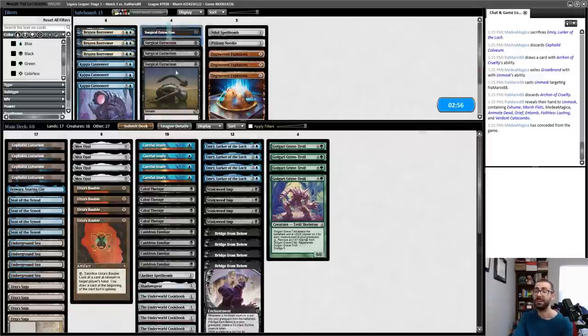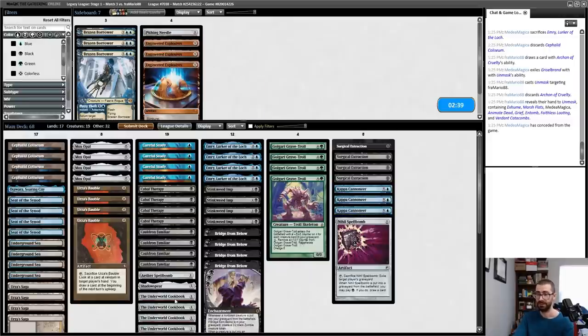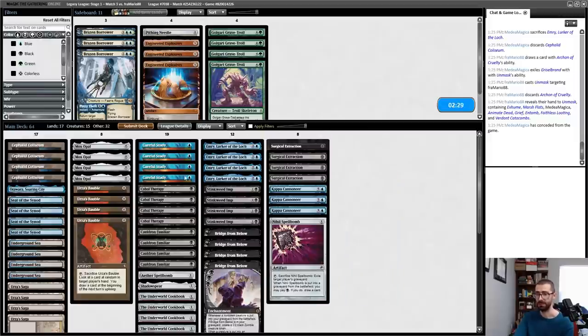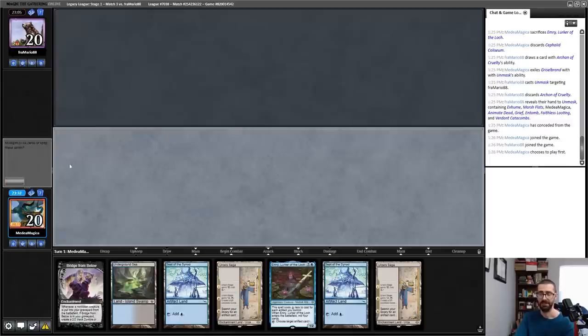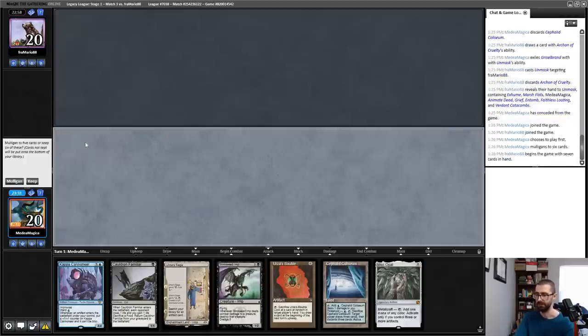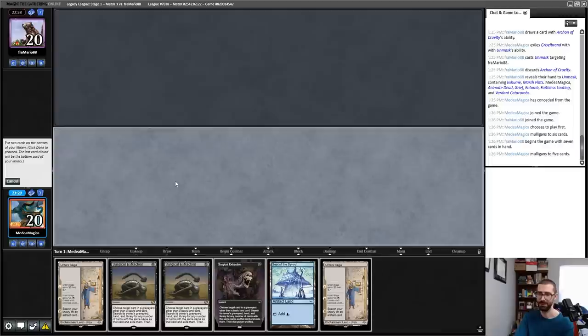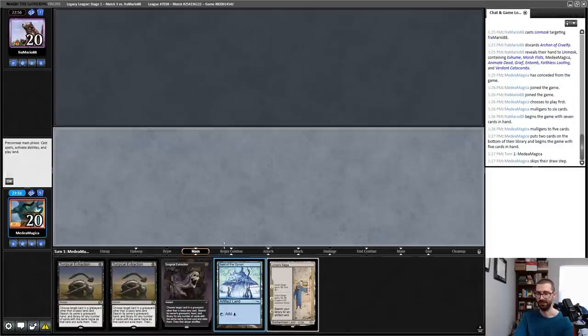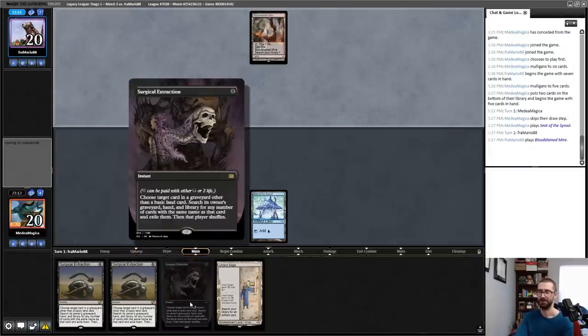I also don't have Kappa Cannoneer in game one — that sucks. Get this stuff in here. Brazen Borrower is maybe playable as well. I think I'm planning to win via the Artifact side of the deck, which has been my plan for post-sideboard games here. So I think I board like this and keep the Stinkweed Imps — like, they're recurrable things that deal with Griselbrand, assuming only one creature happens. This is sick Surgical Extraction art, by the way — I won't claim to know where it's from, because it's impossible to know what set cards are from anymore. There's just too many cards coming out.